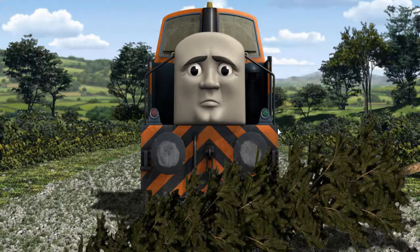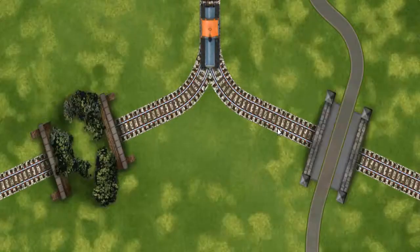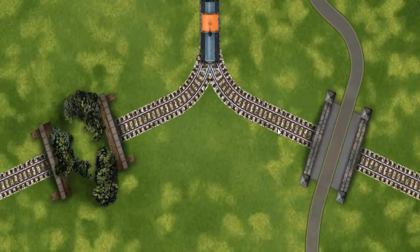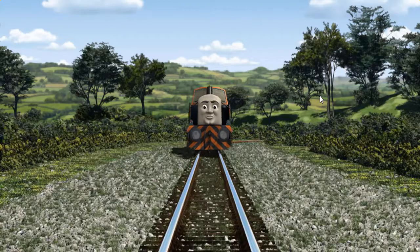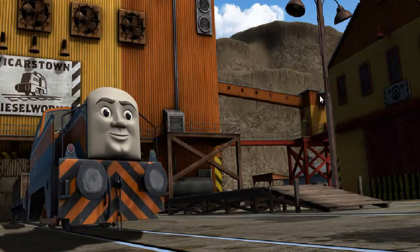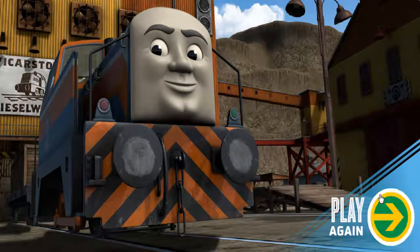Den was on the wrong track. He needed to go a different way. Show Den the track that goes through the tunnel. All clear! Den arrived proudly at the Dieselworks. With your help, he was a really useful engine. Play again!